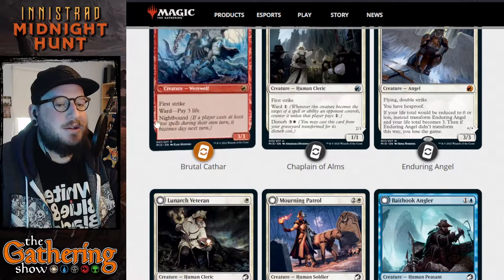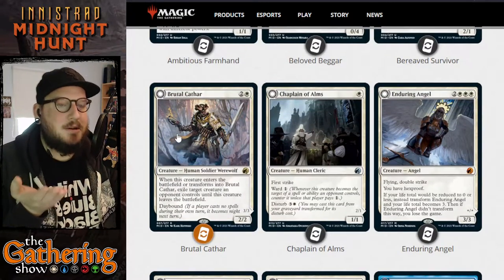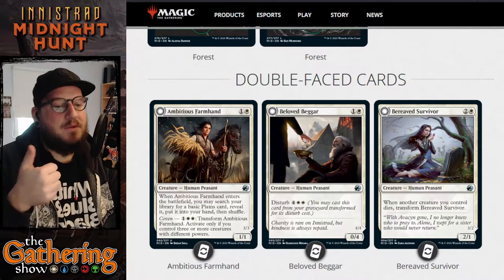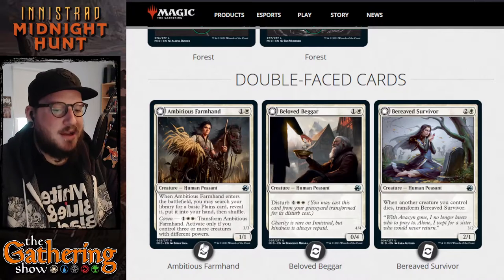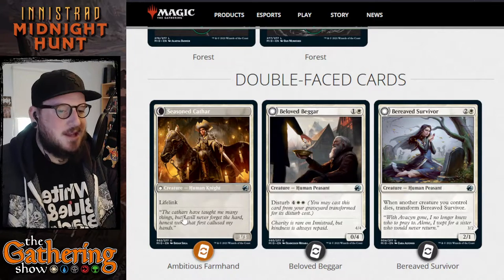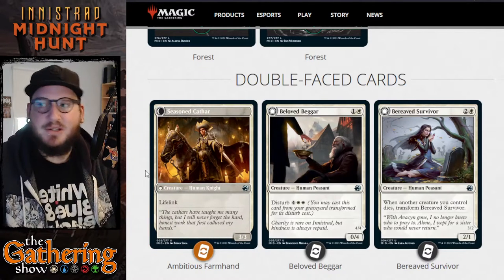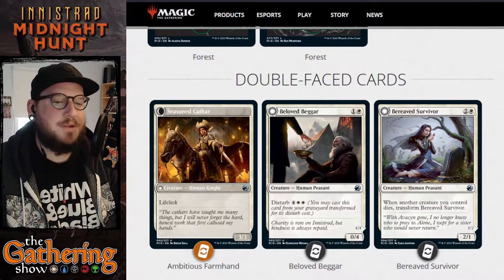You'll see cards that have Daybound and Nightbound on them — these are the cards that transform depending on the day-night cycle. Cards like Ambitious Farmhand, however, only transform when you activate their transform abilities. So you have to have a coven, meaning three or more creatures with different power, and then you pay one, a white, and a white to transform Ambitious Farmhand. Its transform side is Seasoned Cathar — a 3/3 Human Knight with lifelink. It goes from an Ambitious Farmhand to a Seasoned Cathar, becoming a 3/3 Lifelinker.